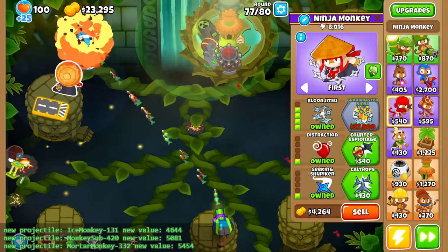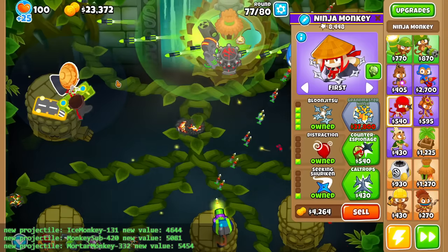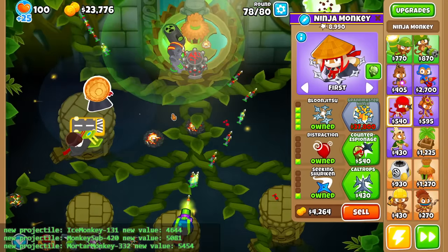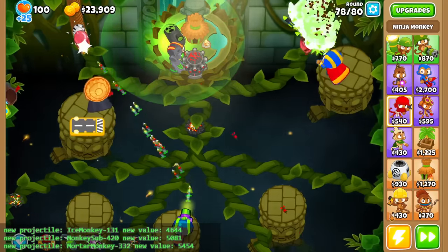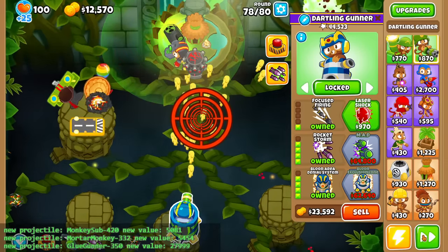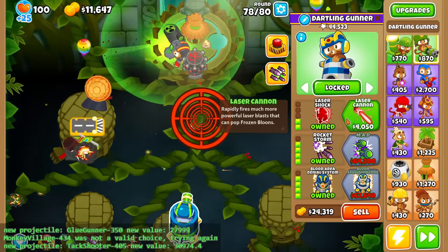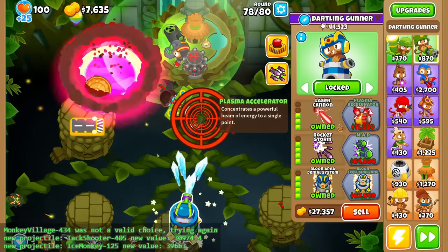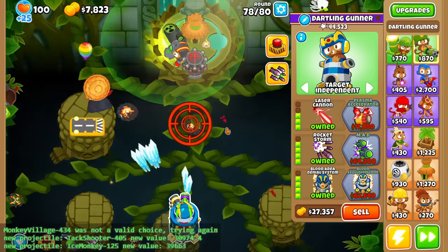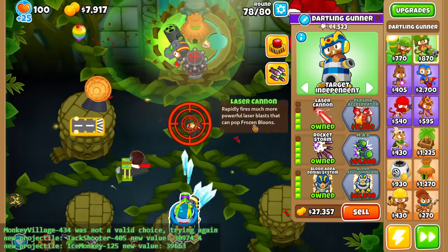We're basically getting five Mortar stuns — Shellshocks — stacked on top of each other with Berserker stuff too. If only it wasn't a better placement, but we'll keep that for now. And yeah, before I die, let's get BADs up. This shoots out Storm Glue — I'm skipping. 4-0-5 Tack, gotta skip that. 1-2-5 Ice — oh well, I think I just killed myself because I don't have enough money for Plasma Accelerator.